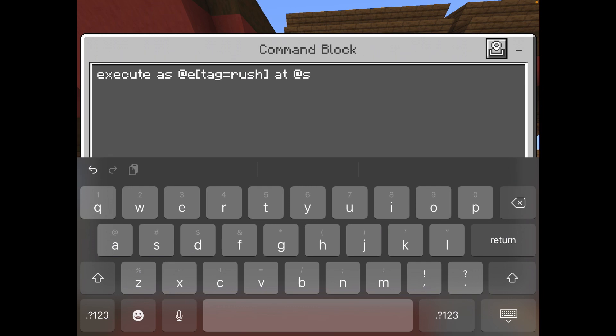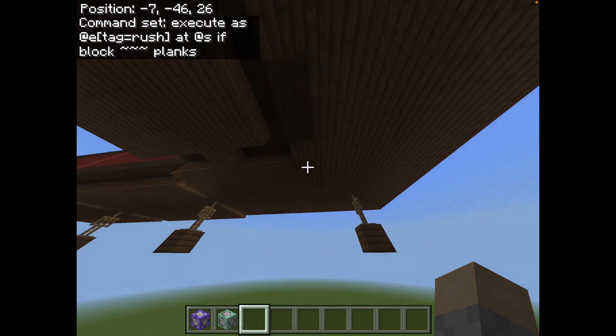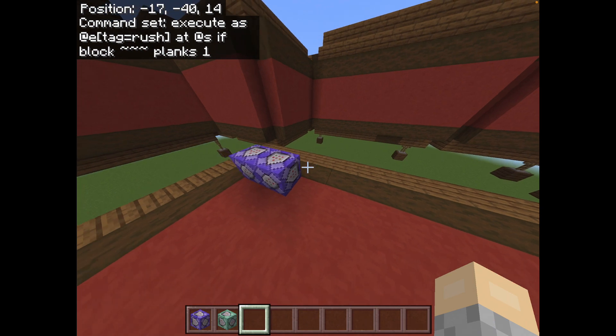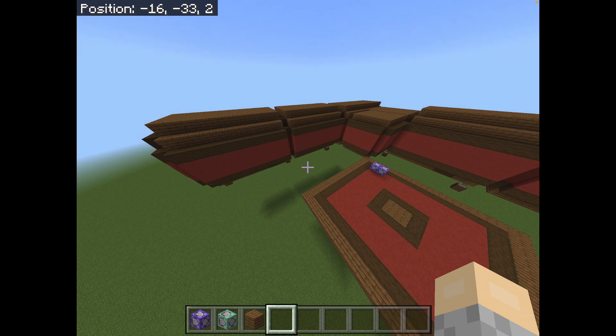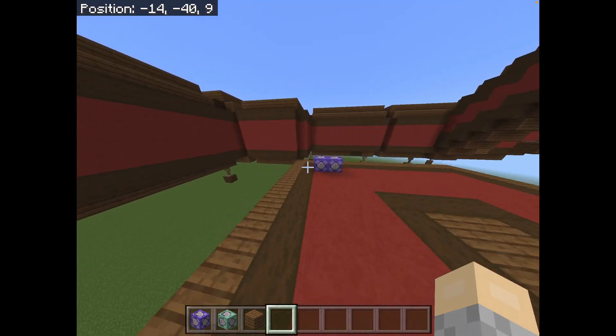So for Movement 1B, what you're going to want to do is: execute as @e, tag equals rush, at @s — then instead of run, put 'if block, tilde tilde tilde' — which is position — planks, or whatever block you're using as the floor. Just make sure that it's the block you're using as the floor. I'm using spruce, so I'll do planks 1. Putting a data value here is optional, and it's not something you would do on Java Edition. Java players, just exclude that. And if you want to just be all planks in general, you can also exclude this. And then put run: TP @s, tilde tilde, one tilde. This will also end up creating a bobbing effect, which is a little annoying, but if you don't want people to accidentally put their items onto the invisible armor stand, it's pretty much necessary.